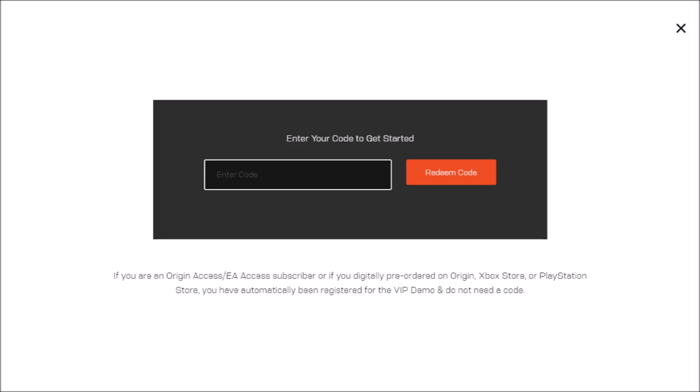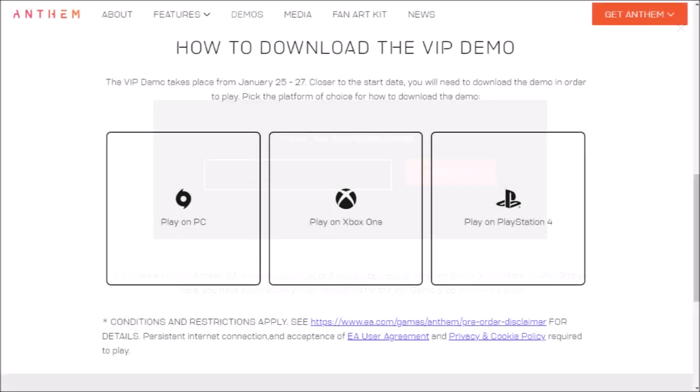If you have digitally pre-ordered it, however, you are automatically entered. If you scroll further down, it will show you how to download the VIP demo on Origins, Xbox One, and PS4 by selecting one of the three options and going into it.